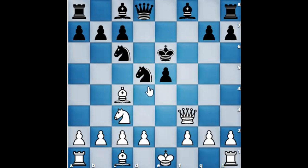In this position, to save the knight black has three options: either move the knight to e7, b4, or d4. So let's examine those options.